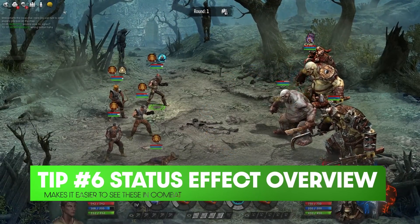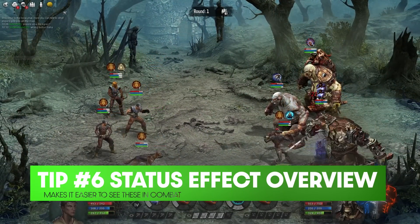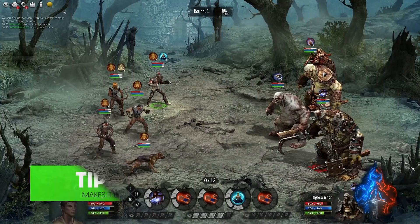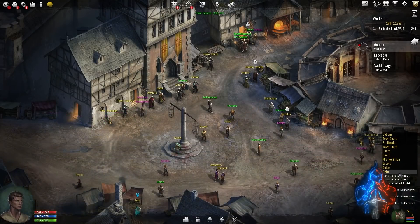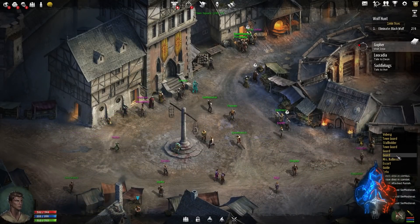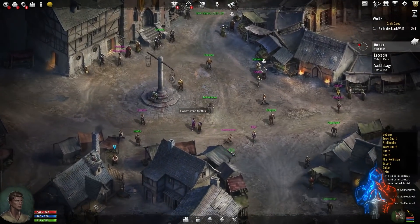The sixth tip is a quick one: while you're in combat, if you hold down the shift button, you can actually see what everybody's status effect is in real time and in a clearer way. The seventh tip has to do with highlighting. If you press the C key while you're in the overworld, it will highlight NPC names so that you'll be able to see and easily identify them, especially in crowded areas.